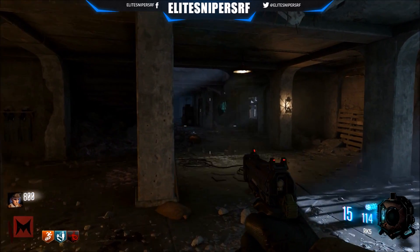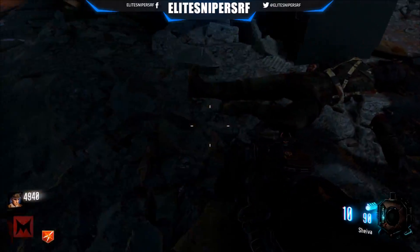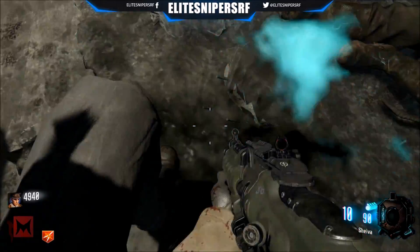For this next part, go over to where the RK5 is and you're going to find a Samantha doll on the floor. Hold X or Square on it and it will disappear.